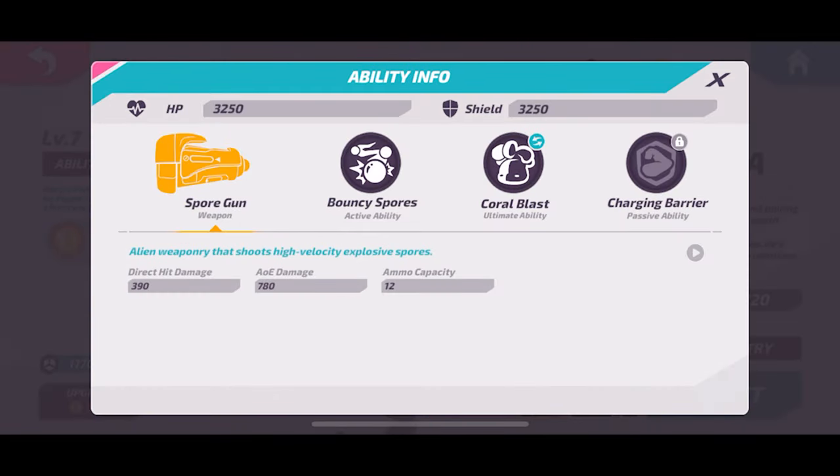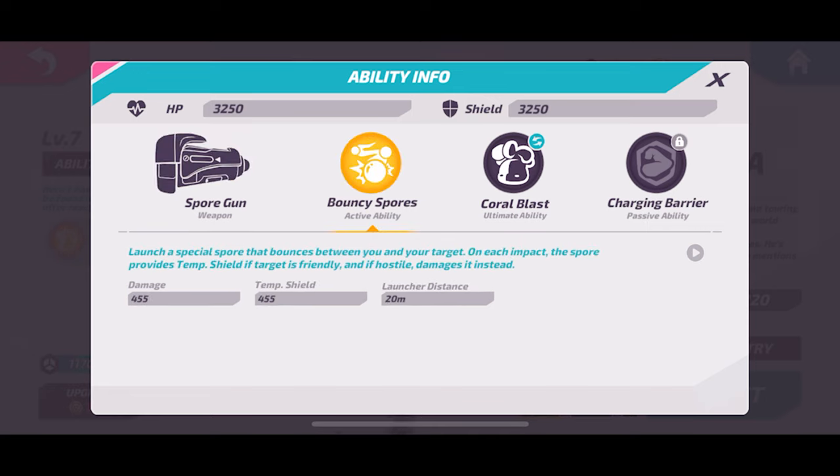Let's take a look at his kit. He has the Spore Gun, which is an interesting weapon. In some ways it's similar to Sindry's — it has direct damage then AOE on the shot — but this has a better AOE and it shoots individually, not in burst fire. So in some ways better, not sure, but very good. It also got a buff, so we'll play around with that.